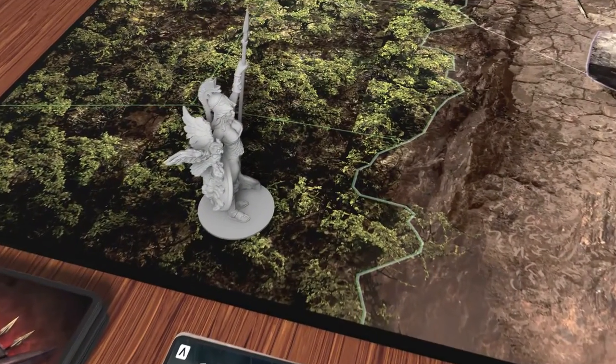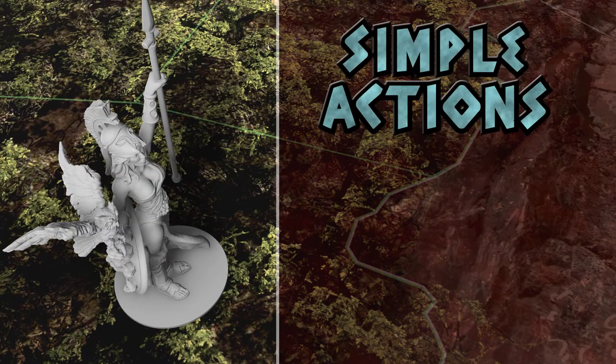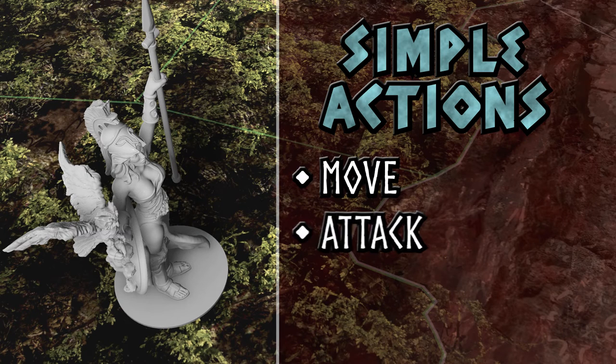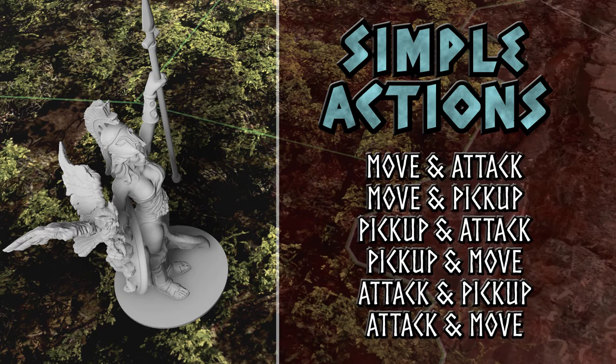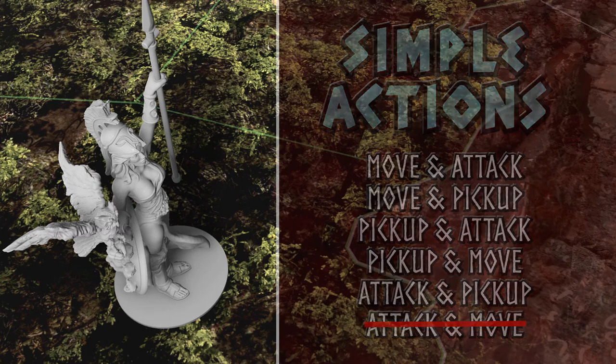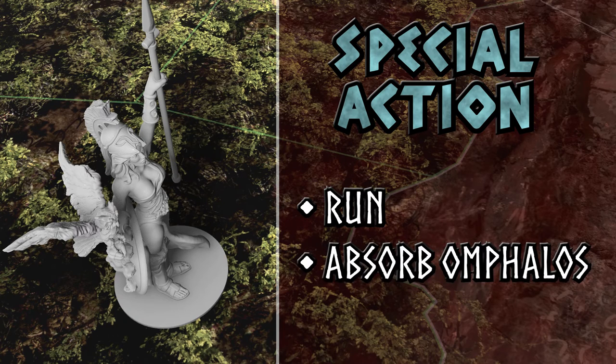Once a unit has been placed on the board, activating it again allows you to perform any two different simple actions. A simple action is to either move, attack, or pick up an Omphalos. The only combination of actions that is not allowed is attacking and then moving away, as heroes are not cowards. Alternatively, the unit could perform one special action instead, such as to run, which moves one extra space, or a god could absorb the power of an Omphalos, one of the goals of the skirmish game.